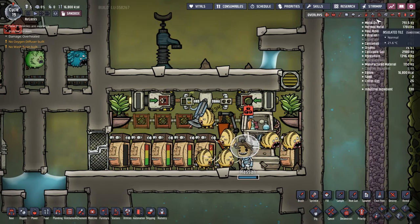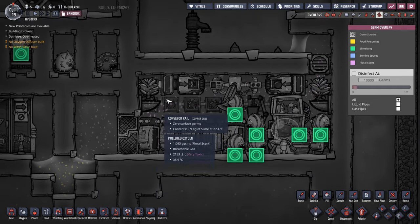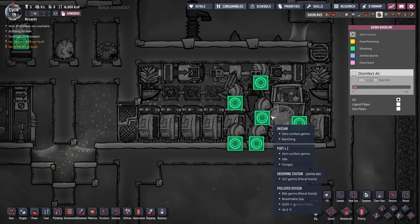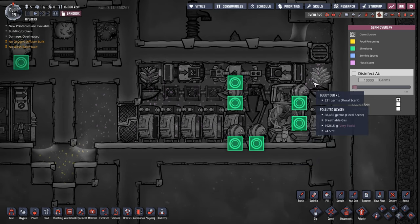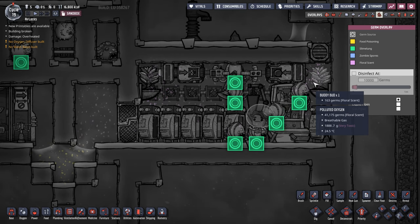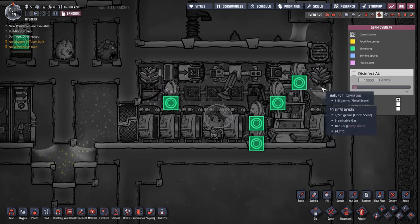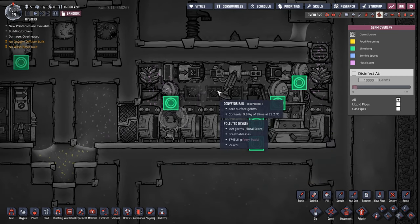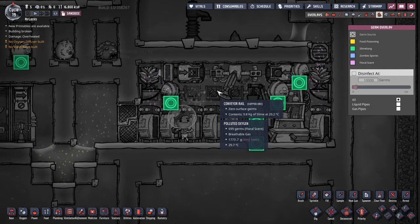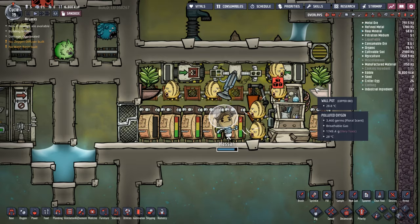I also make sure I put in a couple of buddy buds. Looking at the germ overlay, the buddy buds here prevent any slime lung that off-gasses in the room from spreading, because only one germ at a time can occupy one tile. I fill the room with just a couple of buddy bud plants. If you can fit a couple of planter boxes down the bottom rather than storage bins to increase the amount of floral scents in the room, that's perfectly fine. Pop in as many buddy buds as you possibly can.